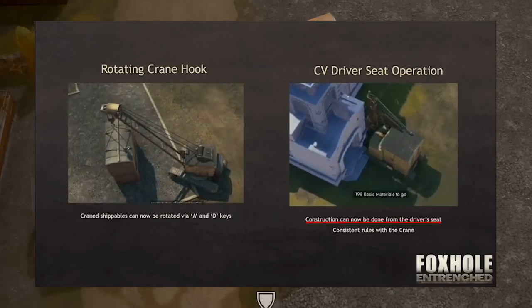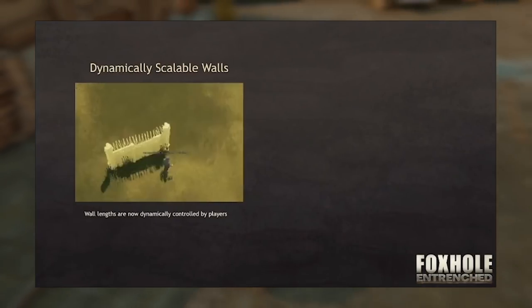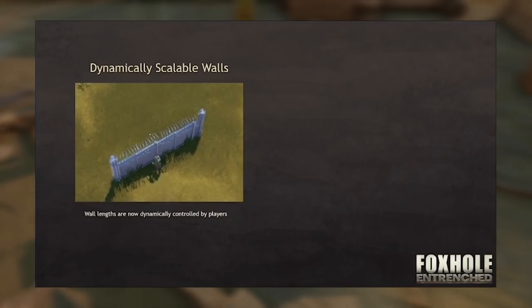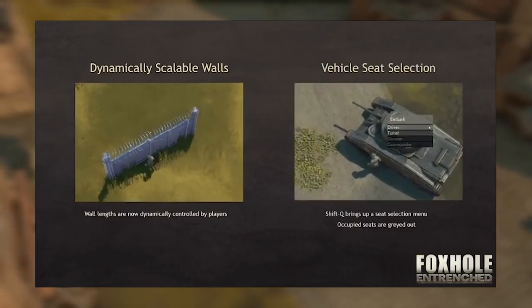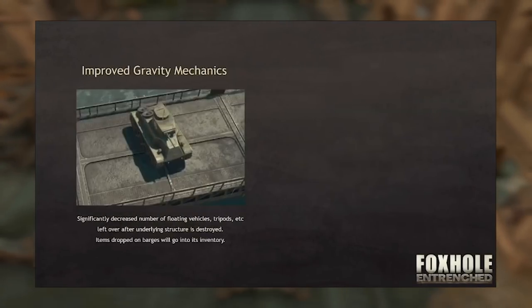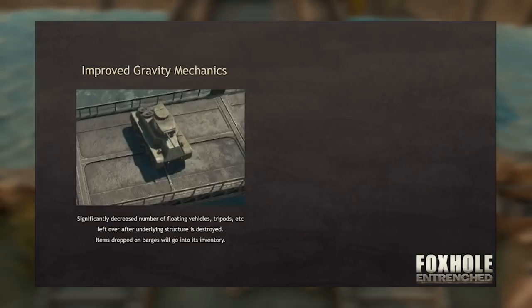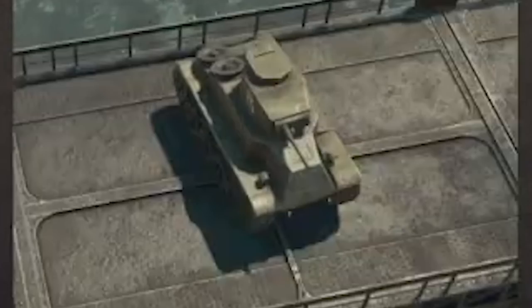CV drivers now operate the construction action rather than having a different seat for it. Walls are now more in line with sandbags and barbed wire, allowing dynamic scaling and hopefully prettier bases. There's also a vehicle seat selection menu for those who still can't figure out that left is driver's seat and right is gunner's seat. Finally, gravity has been discovered in Foxhole — no more floating vehicles and tripods. These items have lost the blessings of the gods, and now shall fall.